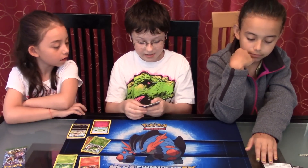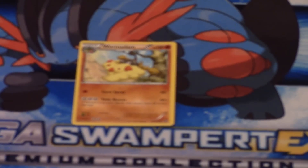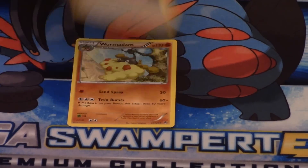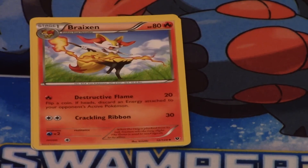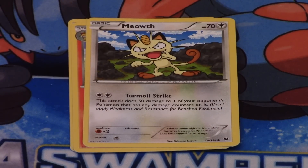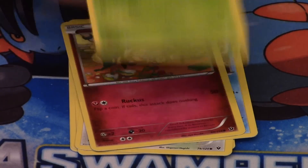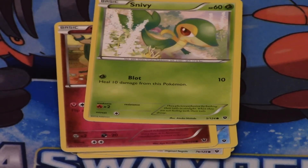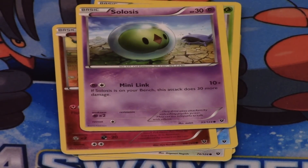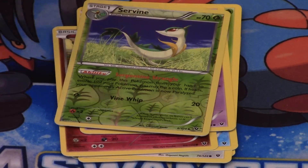My third and final pack contains: Wormadam, DCE — Double Colorless Energy aka DCE — Braixen. I watched the anime and they said Braixen when I was saying Braxian, so now I know how to say it. Meowth, which is Team Rocket's Pokemon. Binacle. Another Snubbull. I don't know if it's Snivy or Snivy, I get so confused. Solosis. In my reverse is a Servine, which is uncommon — which is perfect. And a Serperior that I got — I got the whole line in three packs, that's really funny.